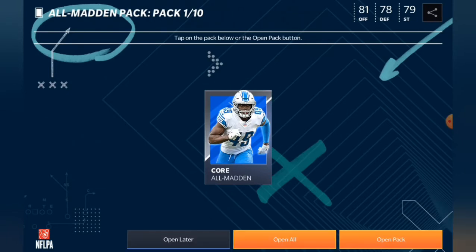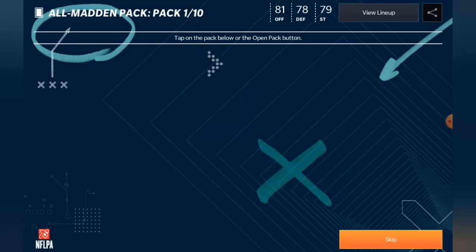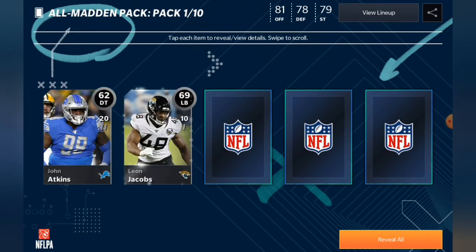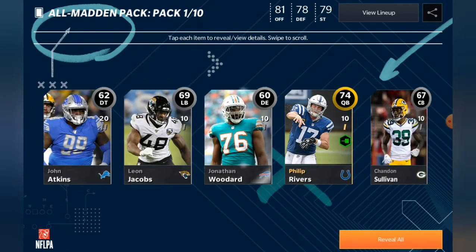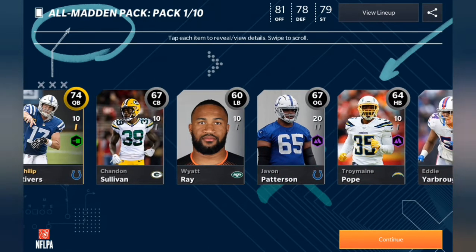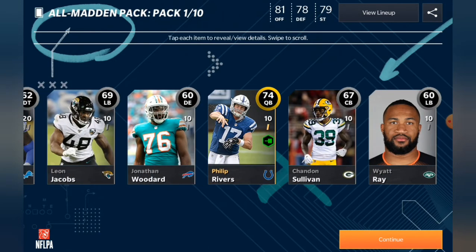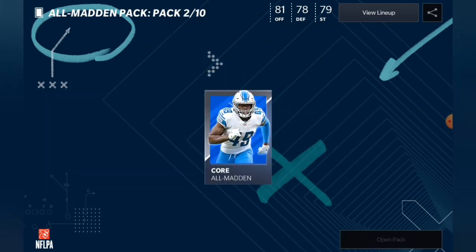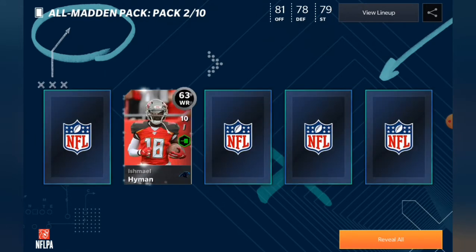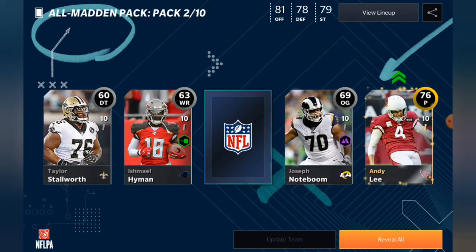Let's get right into this, starting with pack number one. Next time maybe we could start with pack number seven if you'd like. We only get one gold in this pack and it ends up being Philip Rivers. Let's go into pack number two — I want to pull some elites today.